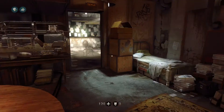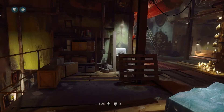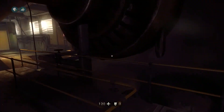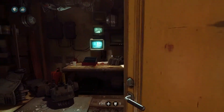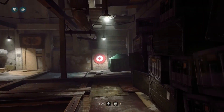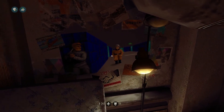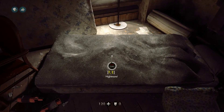For easter egg number two, we're going to run all the way up to the top floor, through the tool room. Oh look, it's Blaskowicz! Wolfenstein 3D Nightmare — you gotta hold it so you don't just trigger a bonus level by accident.